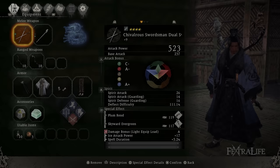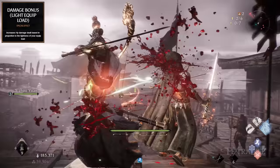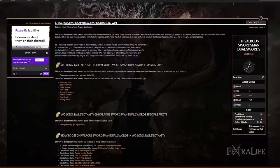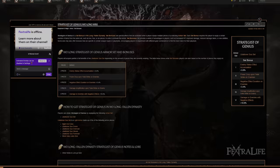Now we'll talk about the equipment used in this build, starting with weapons. Our primary melee weapon is the Chivalrous Swordsman Dual Swords, which scales with the Water Virtue stat. It also has a fixed special effect that increases its damage in proportion to the armor lightness you are currently wearing — the combination of both scaling factors provides the weapon with an insane amount of attack power, making it perfect for this build. Our backup weapon is the Night Owl Cane, which is part of the Strategist of Genius set, and you need to have it equipped to gain the full bonuses of that set.